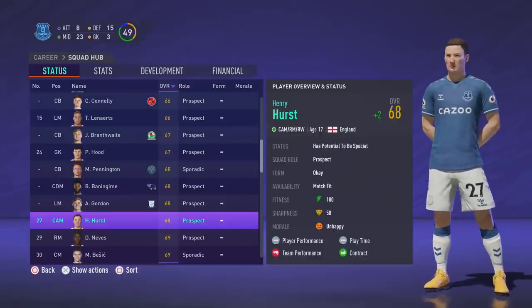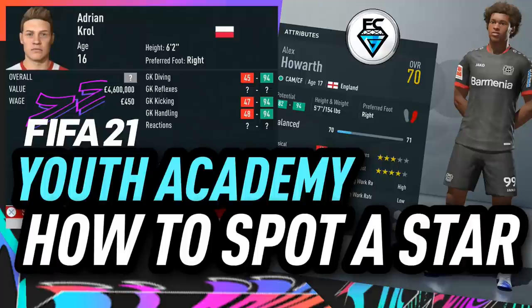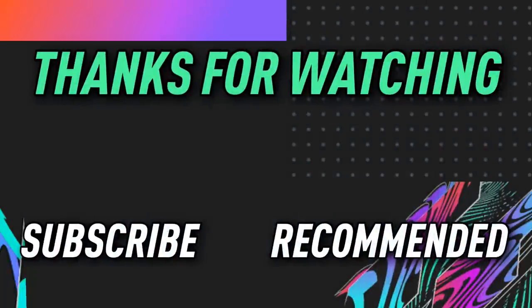So remember: overall range first, potential range second, value third. If you tick all three boxes, you have yourself a Platinum Youth Academy star. I hope you enjoyed this quick tutorial, but that does conclude today's video. Thank you so much for watching, please remember to tune in next time — but until then, it's FCG out.